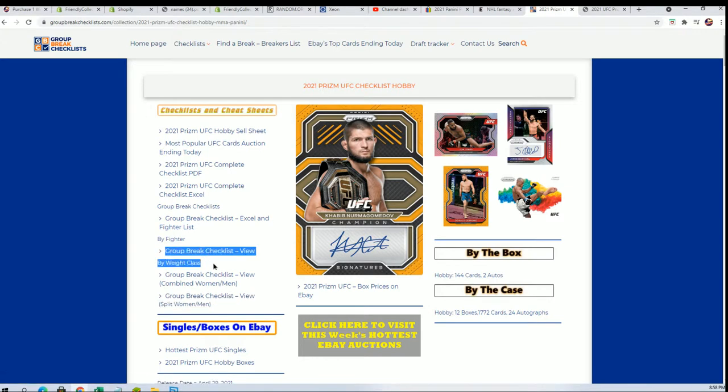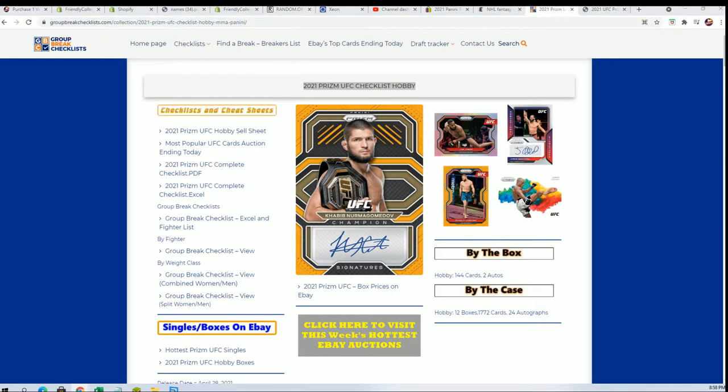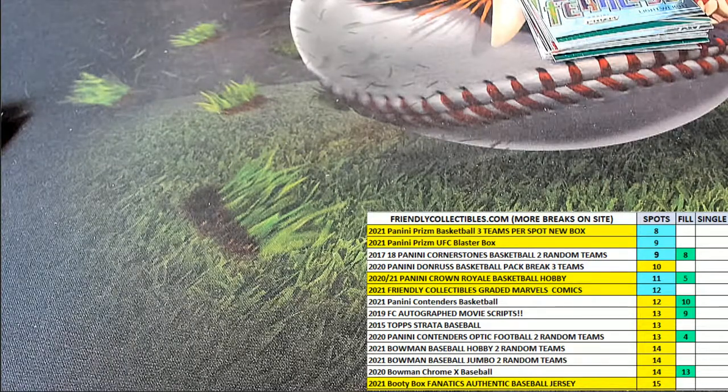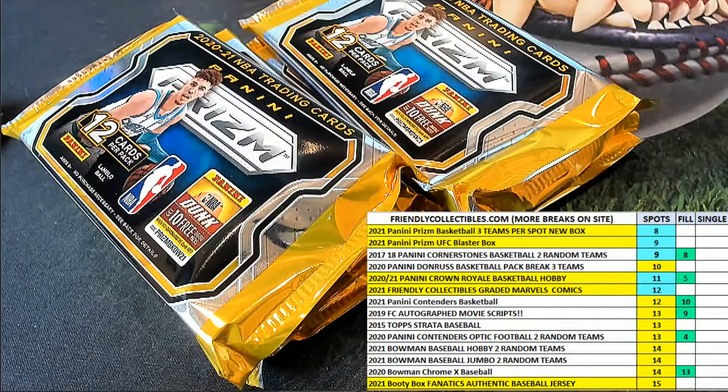For any kind of determinations like that, we trust this to be one of the industry leaders in determining checklists. If you've never been to group break checklist, put this one in your back pocket, save it to your favorites — it's a great site for finding any checklist: baseball, basketball, football, whatever. That wraps up our UFC break. We're getting ready for more great things, like the prism pack break, where it's just a pack of prisms — we're on the second pack out of a new box.